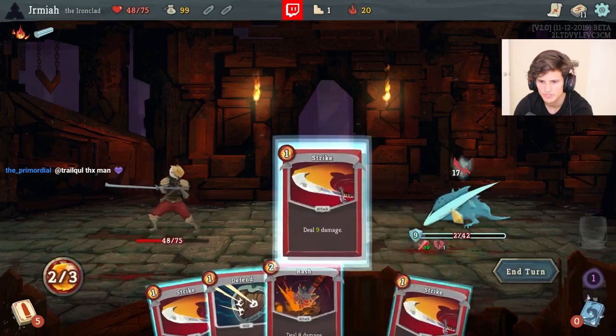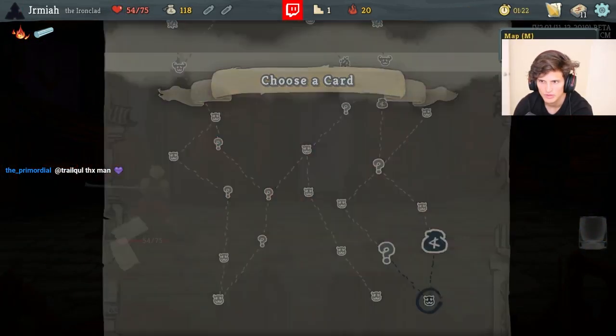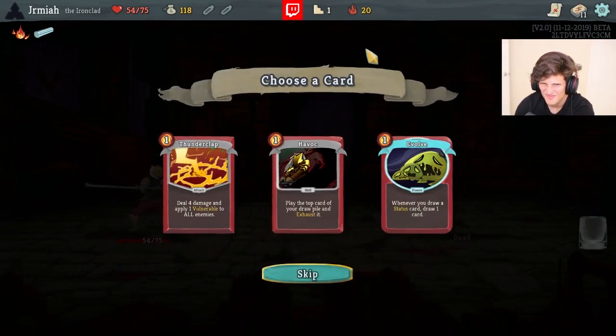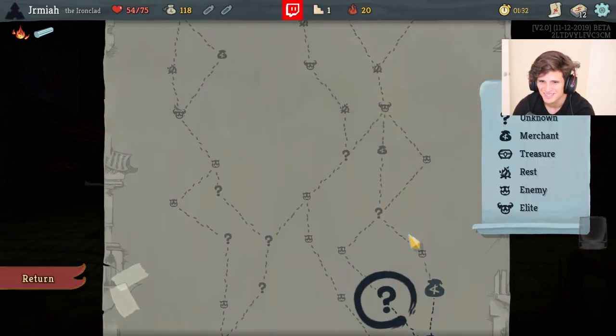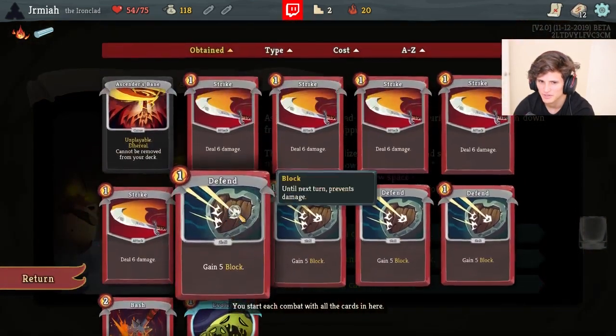I'm trying to heal back up for the next elite and the shop has to carry me too. Evolve is pretty good for the Triple Century, which gives a two-thirds chance of finding that. Still not the greatest - I kind of want to transform a strike and see what I get.